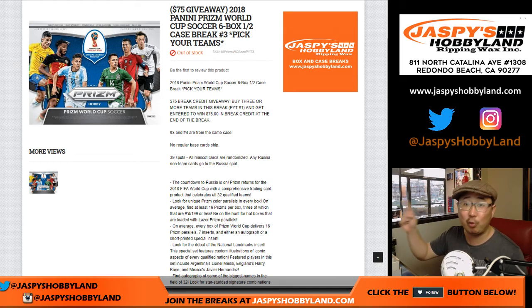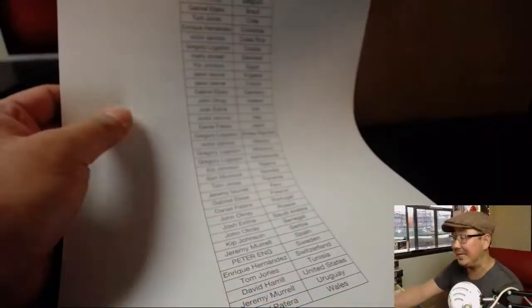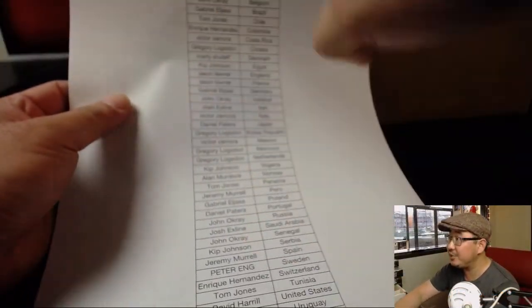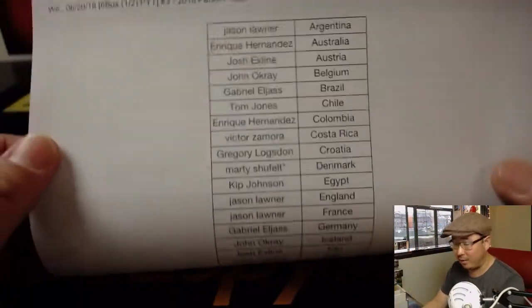The second half is already in the store, so check it out if you missed out on this half right here. I'm sure everyone read the item description. If you bought at least three teams, you'll get one entry max into our $75 break credit promo.